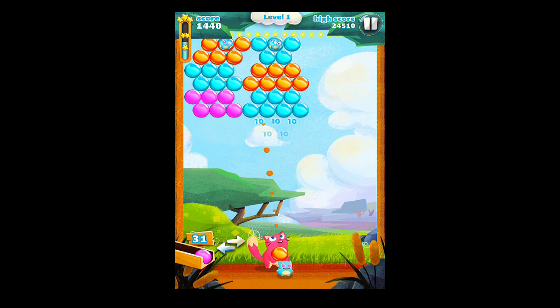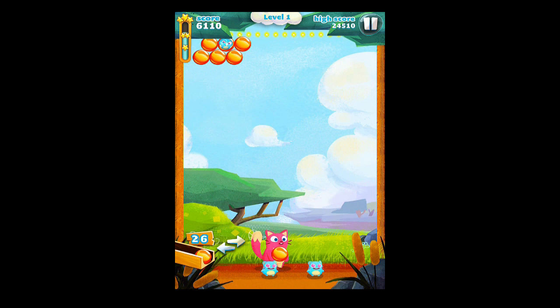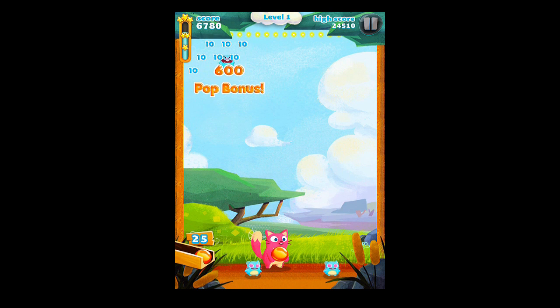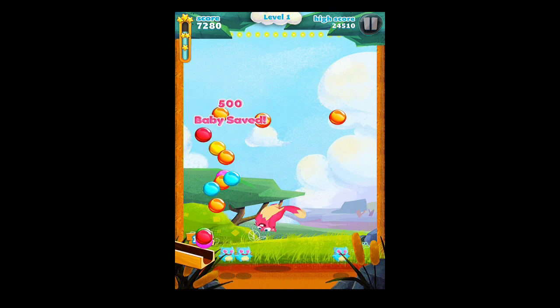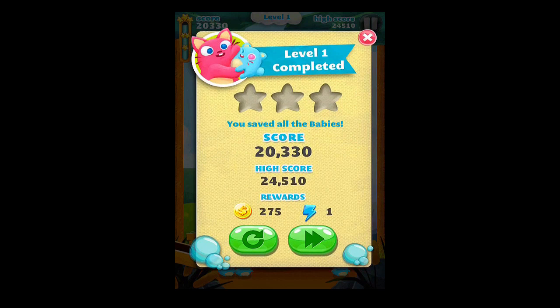We'll throw this orange one, get those purple — and there we go, we're on our way. Let's see if we can free that baby there. And another baby's freed — 500 points. And the last one coming up, and it looks like we got it. We got a bonus again, and all the babies were saved. And that pretty much covers the level. There's our level completed — two stars and our score.